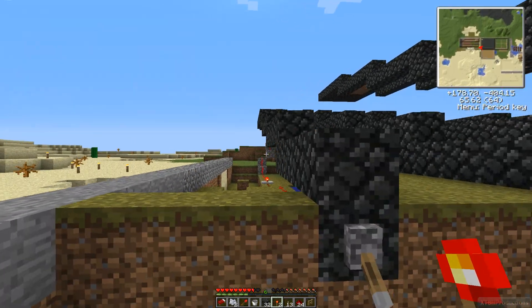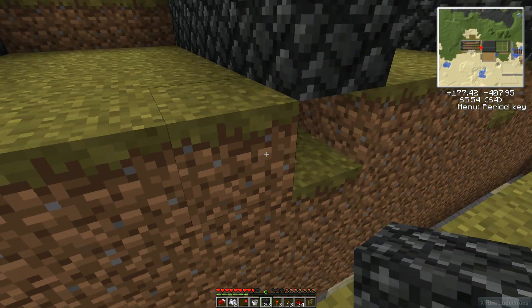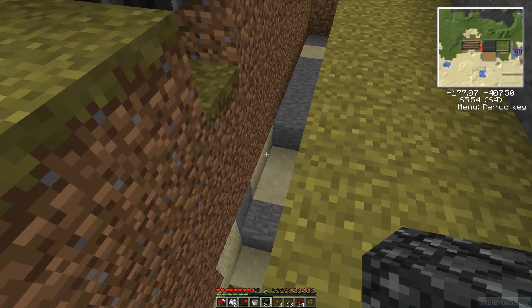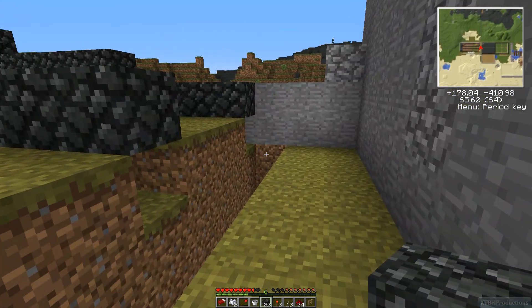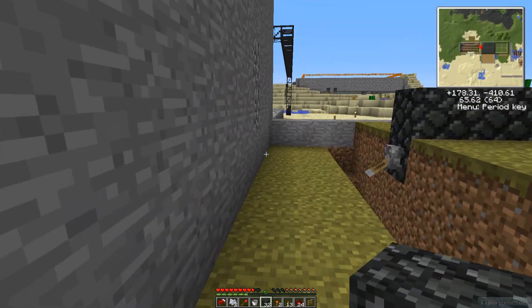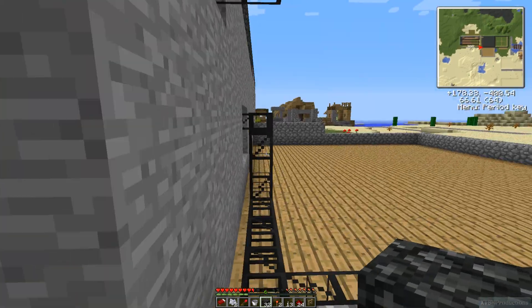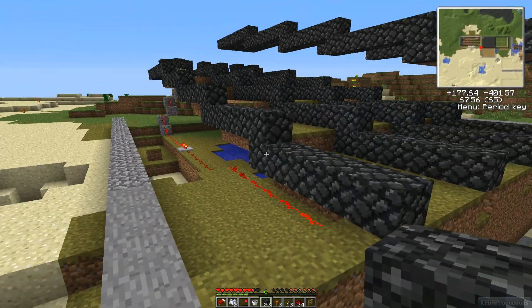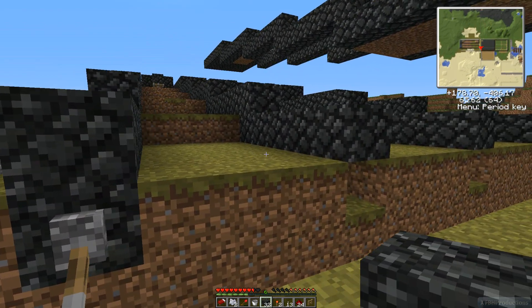I already got it set up here. Basically what I'm gonna do is every item will be dropped into this little hole here, and then it will be picked up by a pipeline. The pipeline will be transferring all the items back into my main area here, and from there I'll be able to just get food supplies into one of my chests. The only downside is I have to replant everything, but it's not a big deal — could be worse.